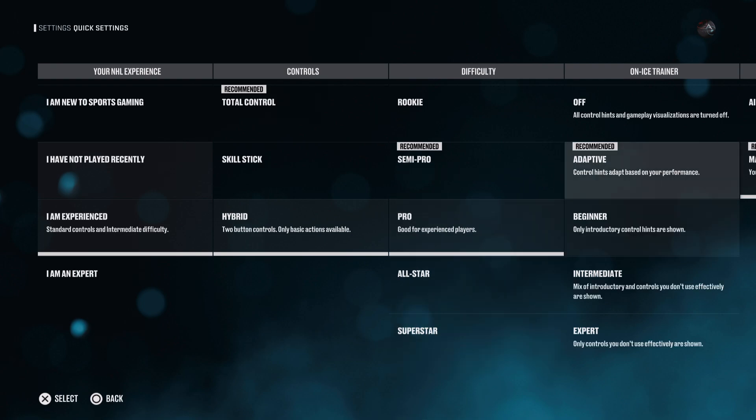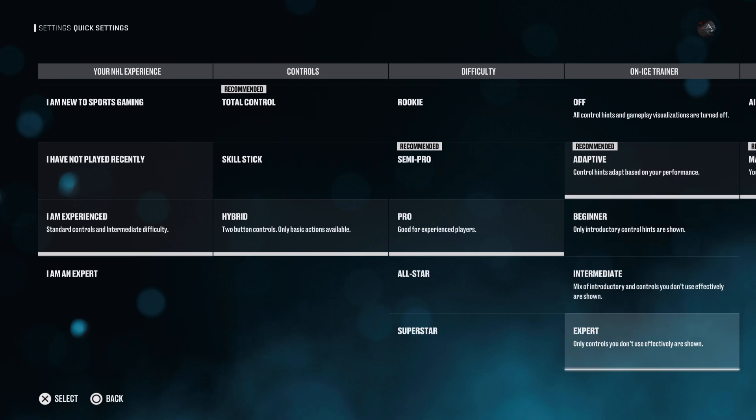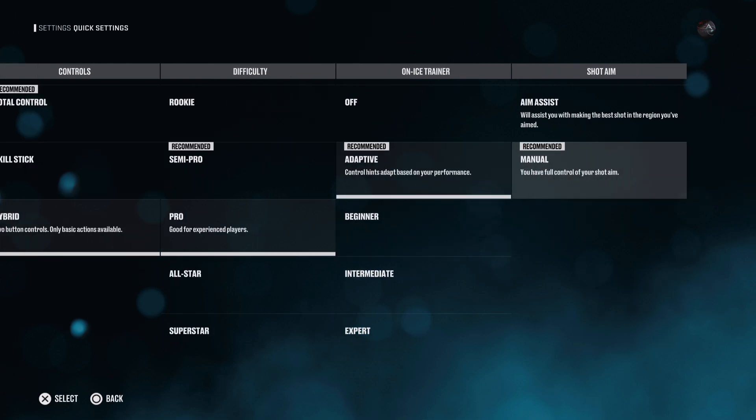Then there's the on-ice trainer set to adaptive, which shows hints and adjusts to you — kind of like a dynamic thing. Then there's aim assist or manual, whatever you want to do there.